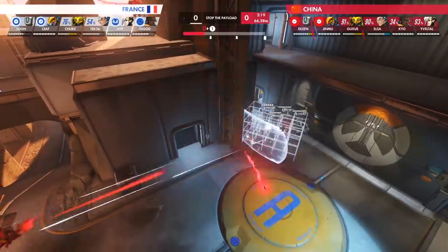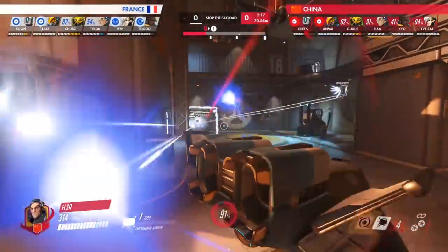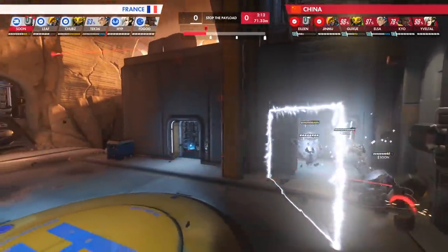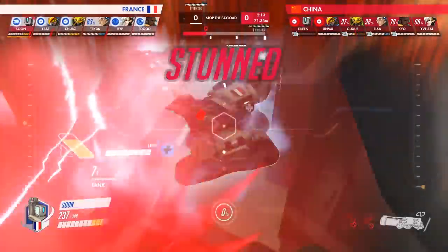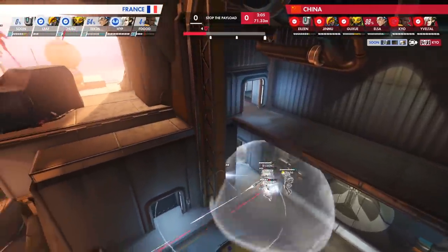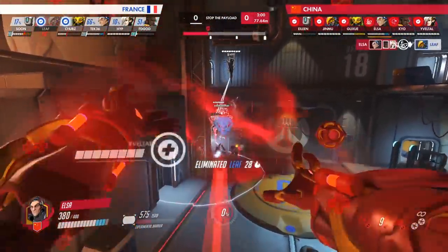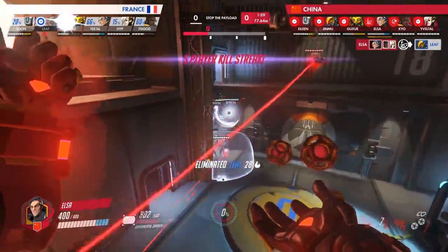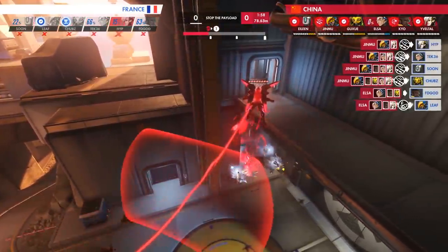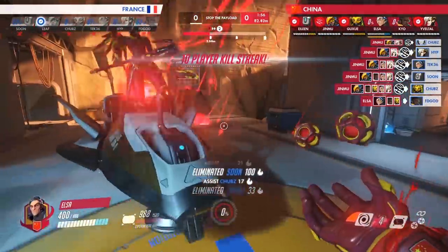Needing to gain extra space to contest the cart, France invests Amplification Matrix and Tank Configuration to push China off the objective. However, Elsa hits an incredible long-range accretion between shield cooldowns and hits Sun. The resulting stun pretty much negates France's Amplification Matrix and Tank Configuration, and now, completely on the back foot, France is forced to use Immortality Field again to give them any hope of survival. Unfortunately, their hopes are immediately dashed when Elsa catches all six members of France in a gravitic flux. Jinmu positions himself above the cornered French squad and patiently waits for them to hit the ground. Once they do, it's only a matter of pressing Q, as his barrage devastates the defenseless French, netting him a 4K and Point A in the process.